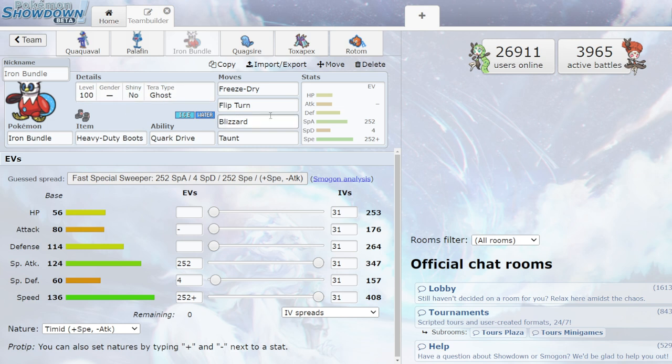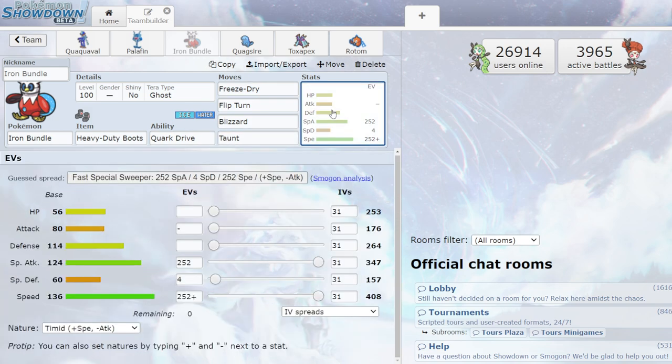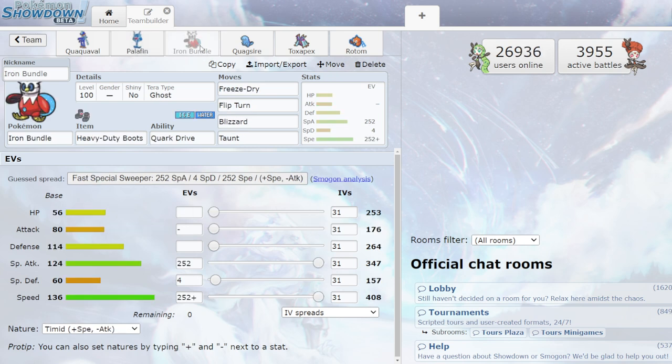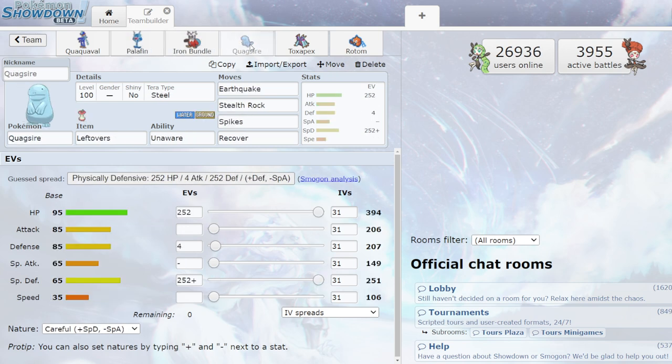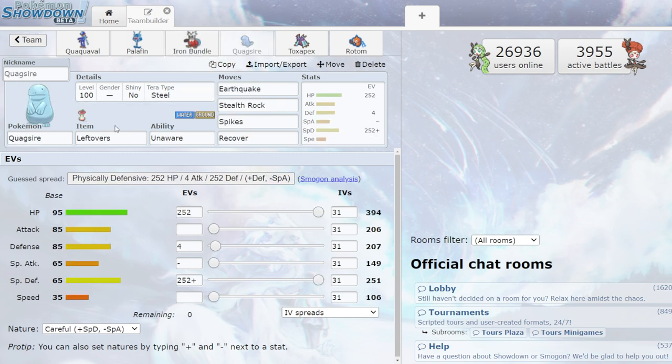Iron Bundle for natural speed — Heavy-Duty Boots so you're not getting chipped by hazards when swapping in and out. There are a lot of hazards in this meta. Iron Bundle doesn't get Spikes like regular Delibird, but Freeze-Dry, Flip Turn, Blizzard, Taunt make it a pretty solid lead. You could do something like Iron Bundle into Palafin. With 124 special attack and 136 speed, it just hits so hard.